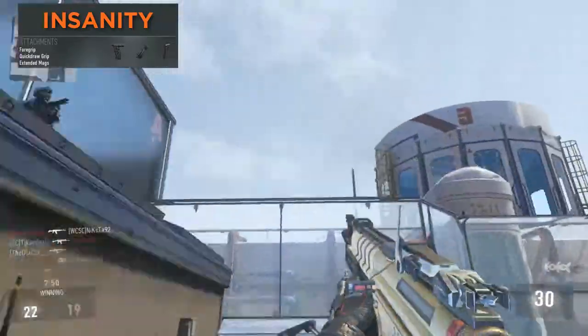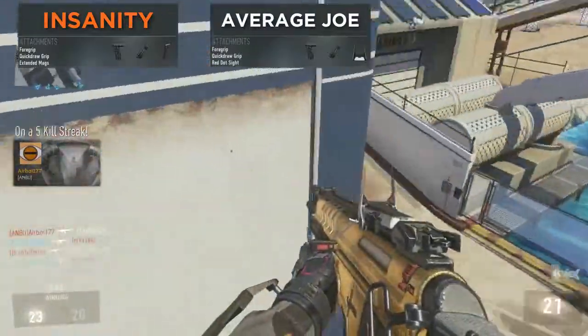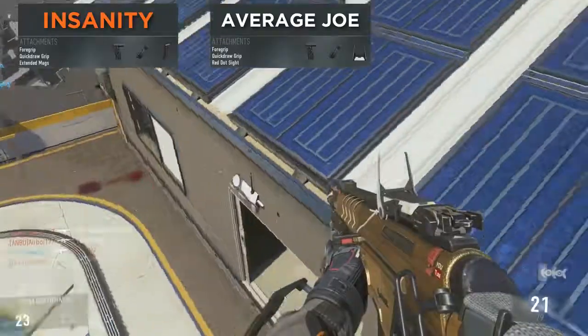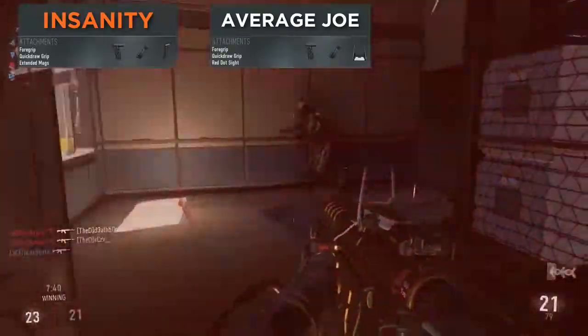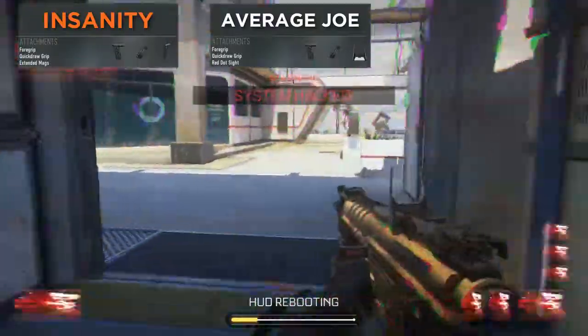The second best variant I think has to be the Average Joe, which requires 300 kills. That one has +1 damage and +1 range with -2 handling. For this variant I'm going to use the exact same attachments, but I'm also going to add the red dot sight just to make sure I keep my shots on target.